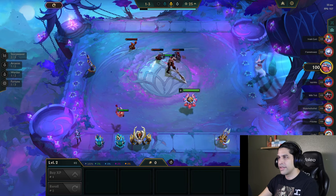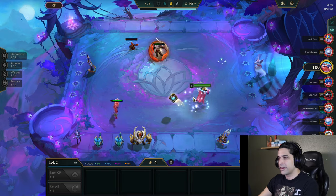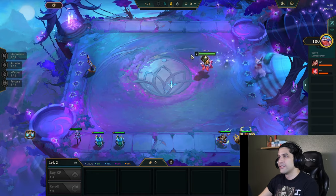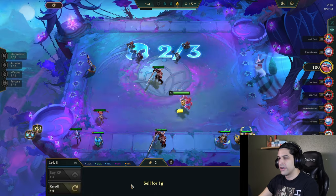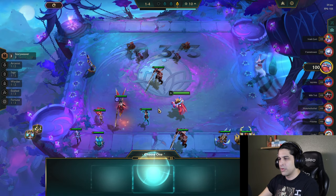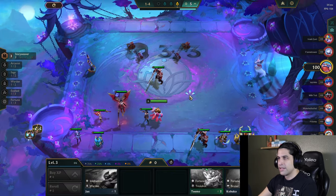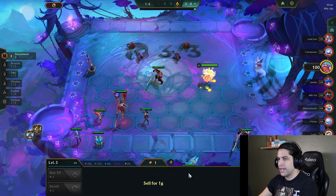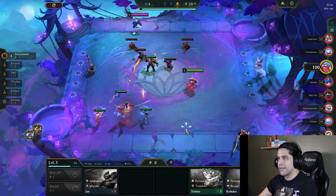I think we'll go arcanist today — arcanist porcelain Lux has been kind of popping off lately, so she's pretty good. We might go that. Oh, more story weaver! That's good stuff. We'll give her the blue buff right away since that seems pretty good. I'd like to pre-level, so I'm just going to go ahead and do that.